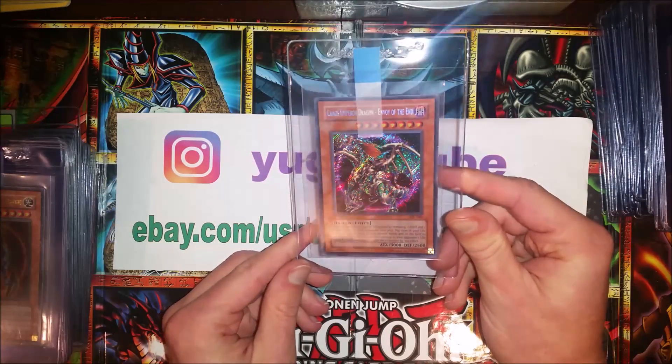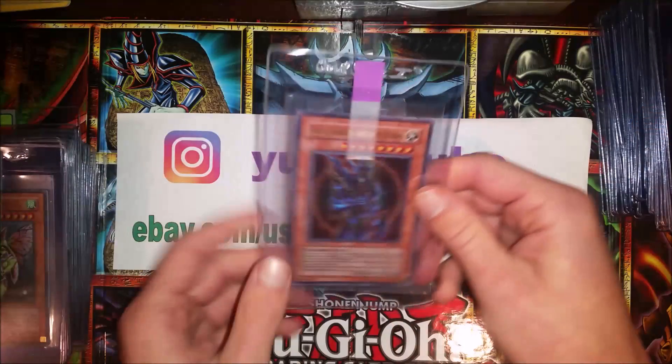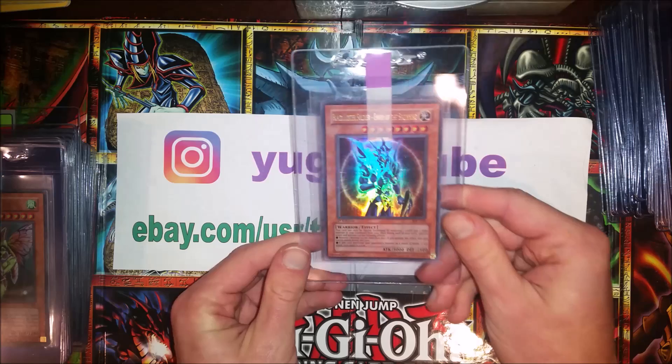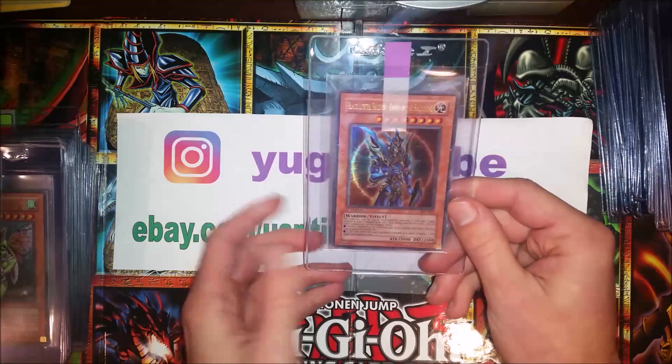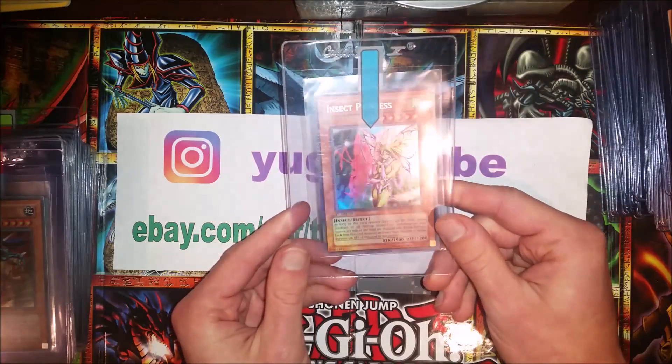Chaos Emperor Dragon, IOC first edition — Invasion of Chaos. I'm wanting a 10 on that badly. And I want a 10 on this one too: Black Luster Soldier, Envoy of the Beginning, first edition IOC. And Insect Princess, first edition IOC.